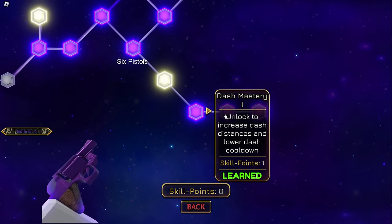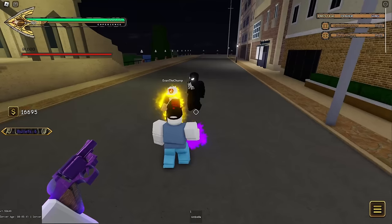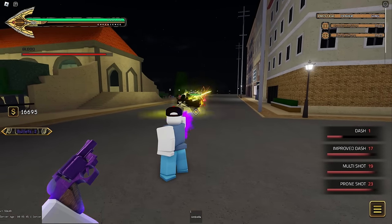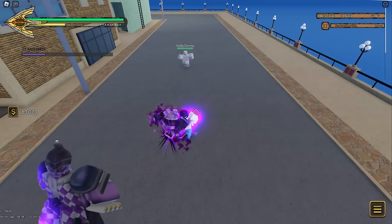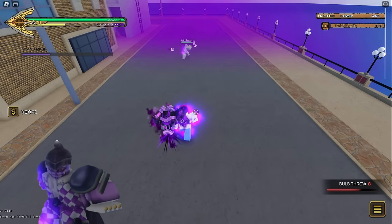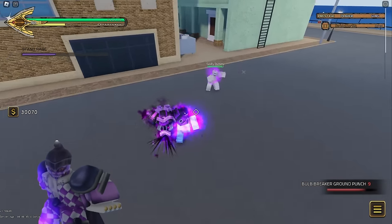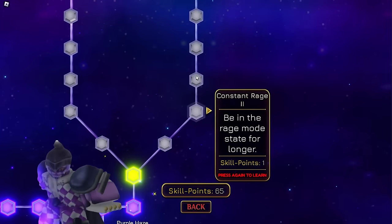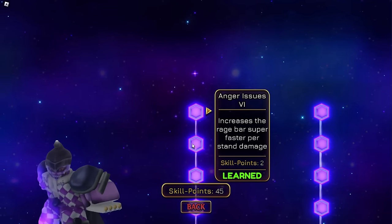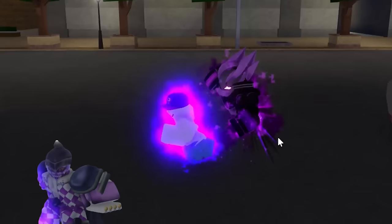Six Pistols is the only non-humanoid stand that has Improved Dash, which lets you dash out of stuns like barrages — save it for when an enemy hits you with one so you can escape and punish them. Know your distance when chucking your bulbs at people; it's really good to make them chase you as they get hit with a lot of poison, but be careful because you can easily poison yourself. Also, Purple Haze has the best rage bar in the entire game, which makes you immune to your own poison and lasts an eternity — max out your rage, it's really worth it.